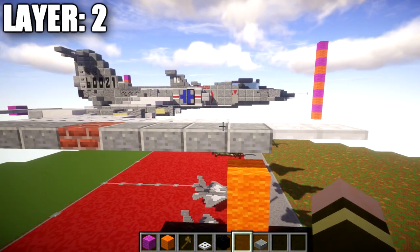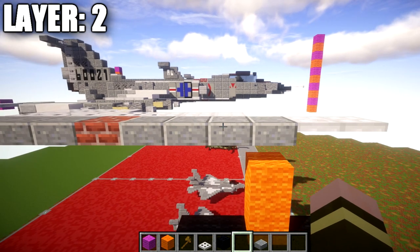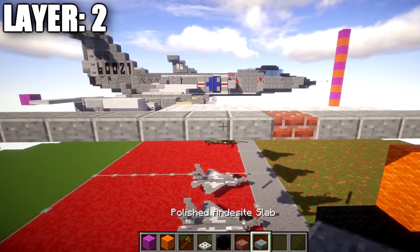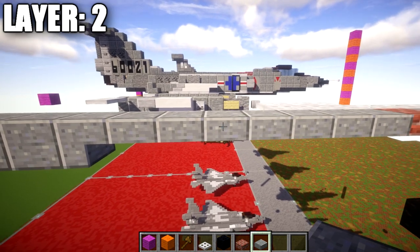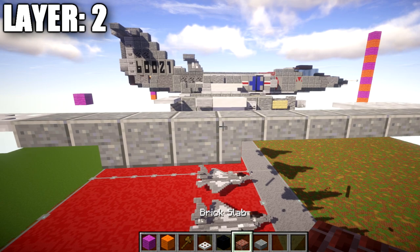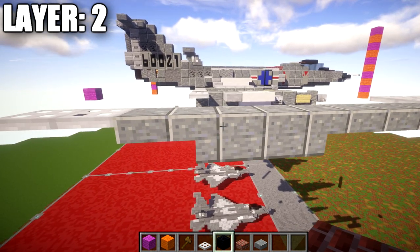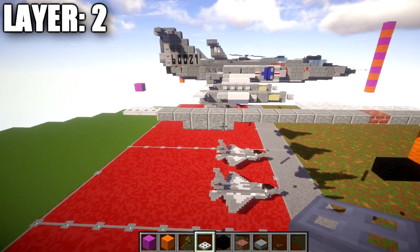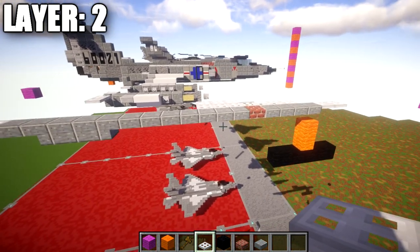To start off, place down a polished andesite top slab — make sure it's a top slab, not a half slab. Place down two iron trapdoors coming off it toward the front. Going back from this polished andesite top slab, place three polished andesite top slabs followed by a brick top slab, then seven more polished andesite top slabs, a polished andesite upside-down stair, one and two polished andesite full blocks, another polished andesite upside-down stair, a polished andesite top slab, and then two iron trapdoors at the back to finish the center line.